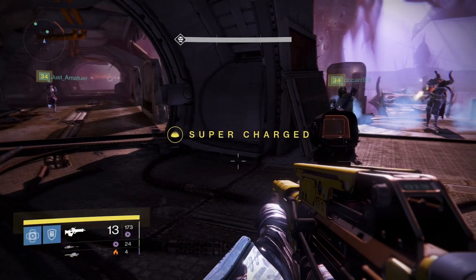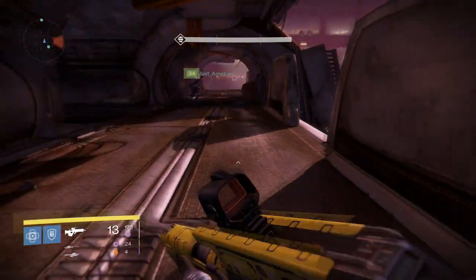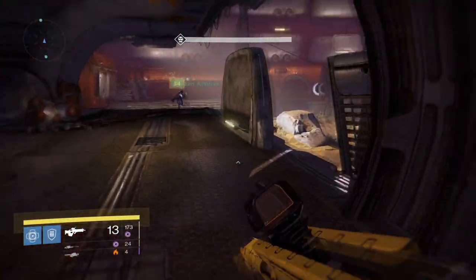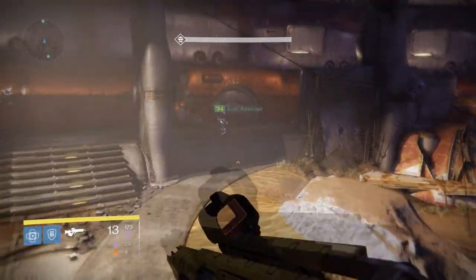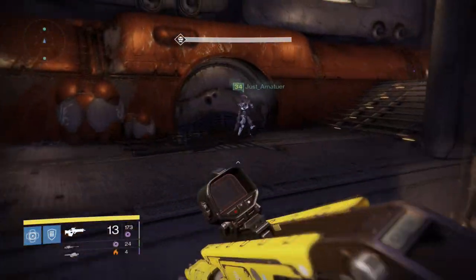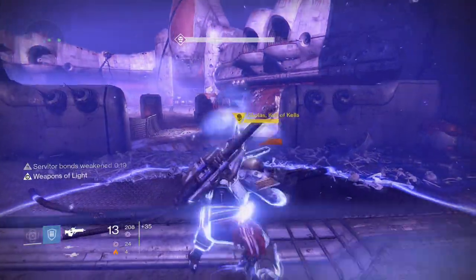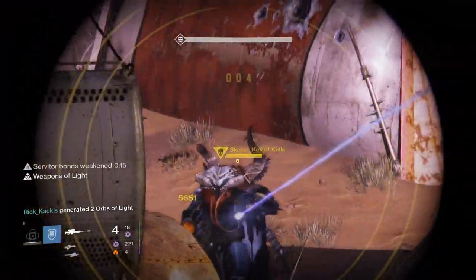To do this you need some powerful void sniper rifles as well as a Defender Titan with Weapons of Light and Illuminated. The strategy works by running out as quickly as possible onto the upper platform that you've probably been holding out from for the entire time. Once you're up here you need to kill the transparent servitor along the way, the Defender Titan pops his bubble, you get Weapons of Light and start wailing on Skolas's head.